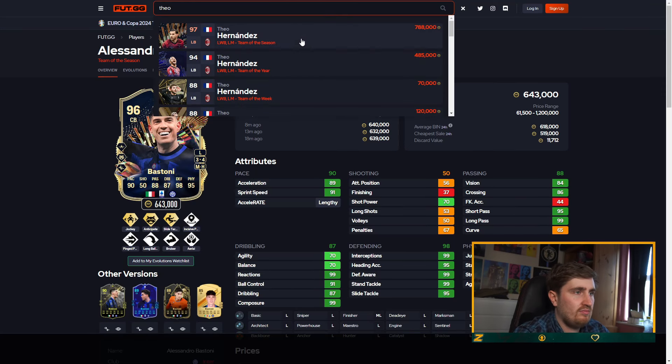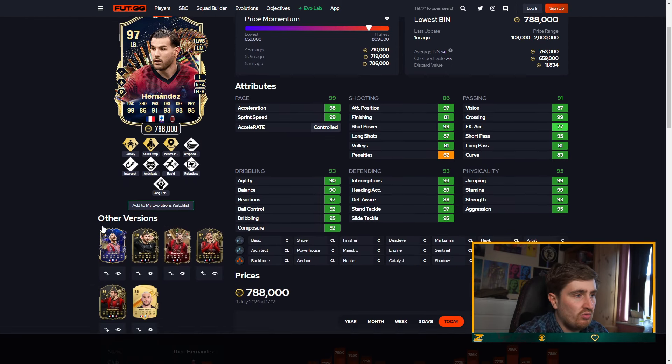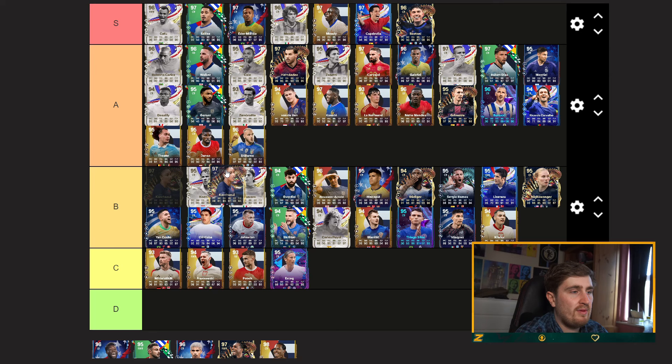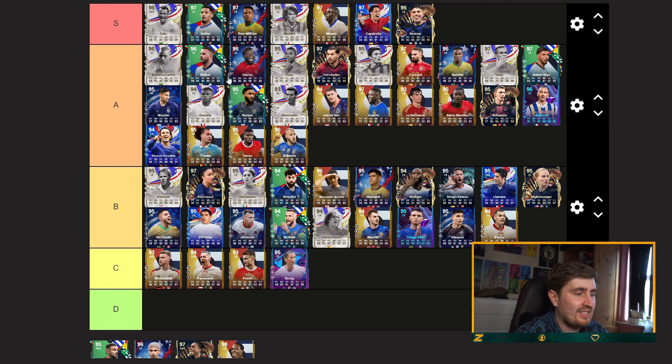Demarco — low A. Fio — high A, though I think he's fallen off compared to some of the others. If you look at Fio, as good as the card is there's no rapid, no whip pass, not five-star weak foot. It's a fantastic card still — you can defend well — but it's a bit longer than it was. High B for Karchawi.